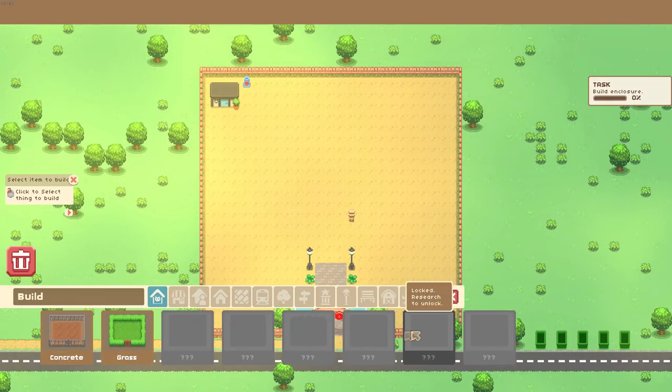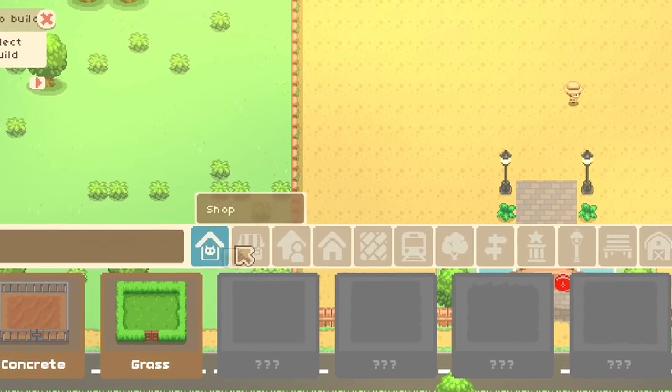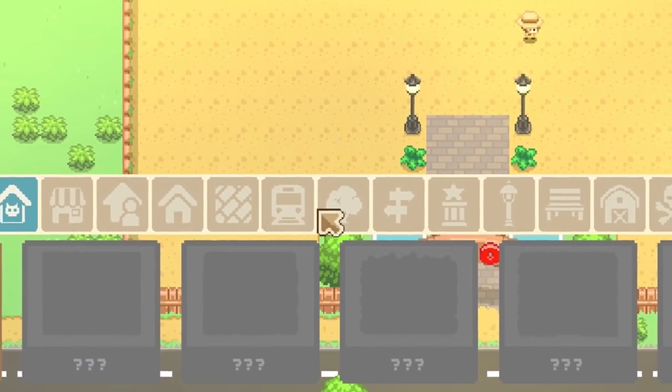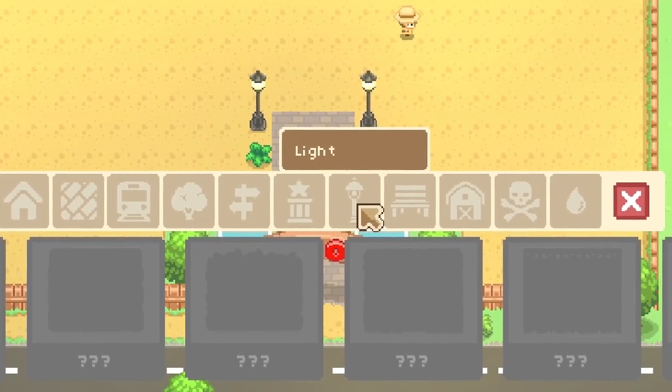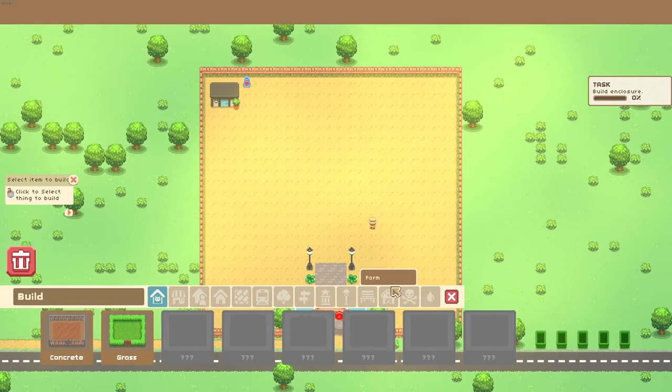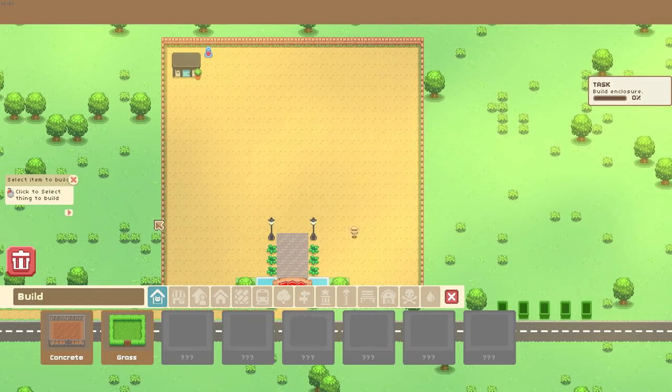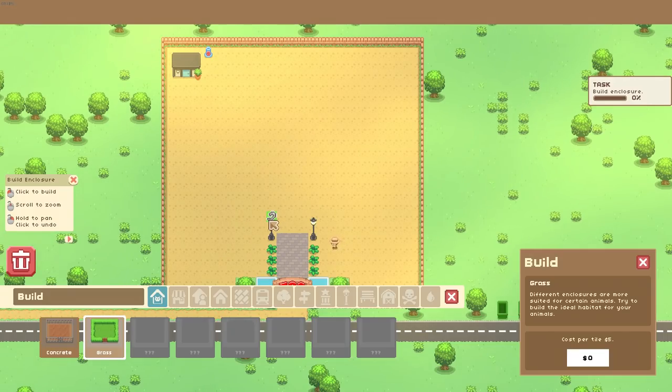This is where we get access to all the buildings we're going to put down in the game. They range from enclosures, shops, facilities, amenities, floor tiles, subways, nature, signboard, decoration, light, bench, farm, factories and water. It's tiered progression and all of this is hidden behind putting down the basic things first. Unlike Planet Zoo, where every single animal needs a separate enclosure, this game encourages you to build one of each type of enclosure. At the moment we have concrete and grass.